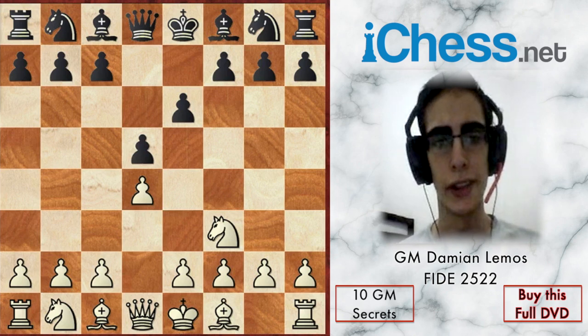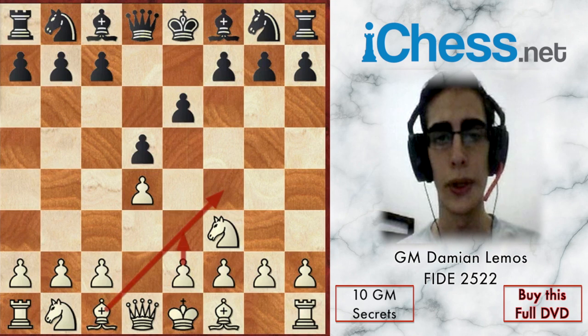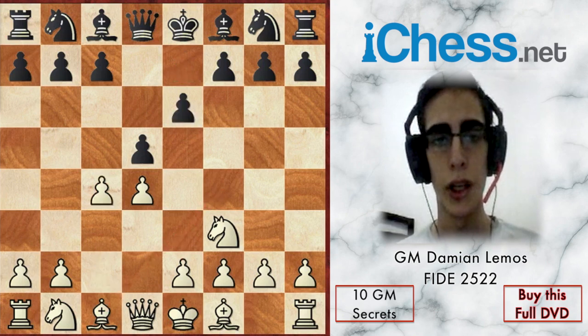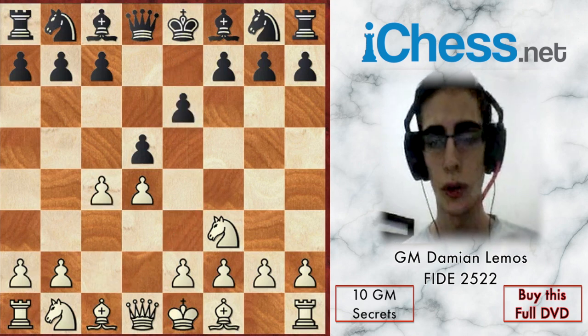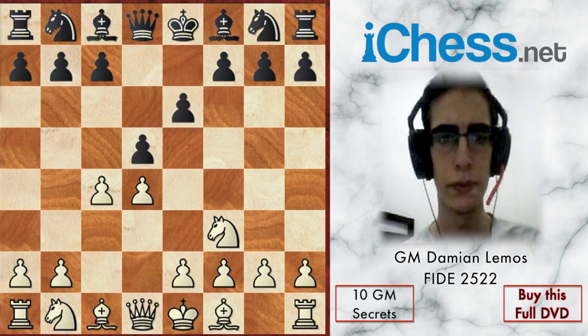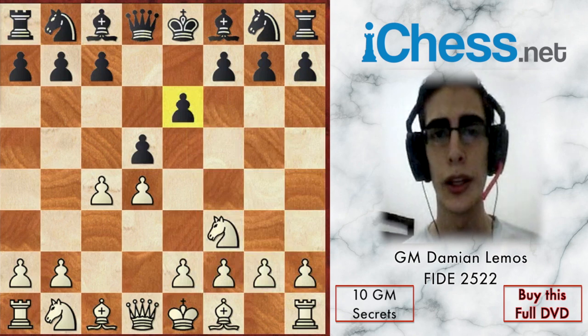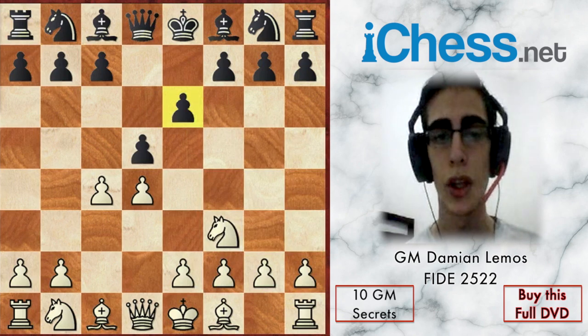We can also play other setups like Bf4, e3, c3 — the London system — but we are not fighting for the center. When we play c4, we are putting enough pressure. So c4, the Queen's Gambit. We know Black played e6 already, which means he is going to play the Queen's Gambit Declined, also known as the Orthodox.